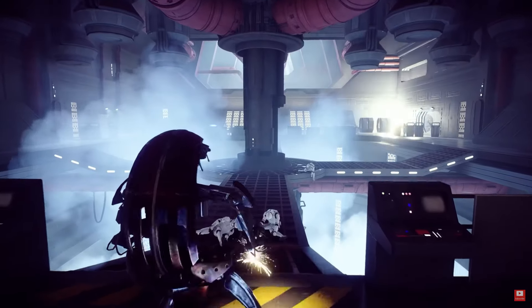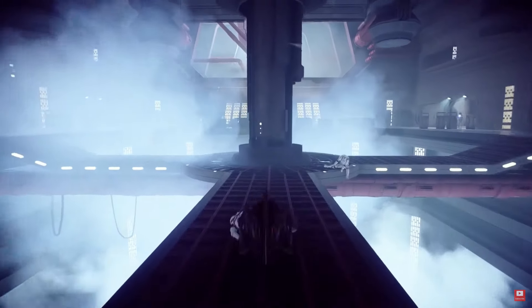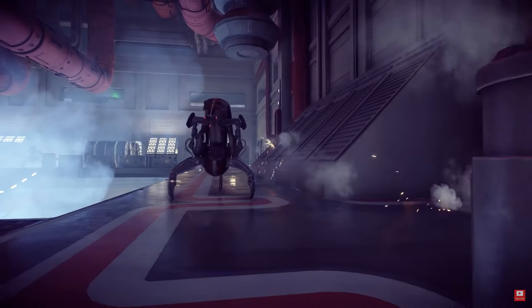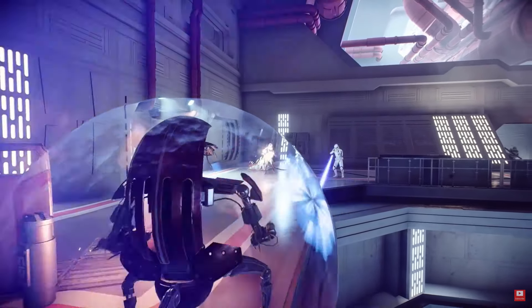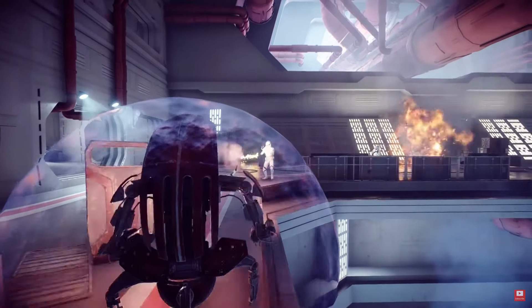While slow on three legs, the Droideca can transform itself into a wheel and roll rapidly between positions on the battlefront. At the expense of firepower and mobility, the energy shield is a practical tool in a pinch.